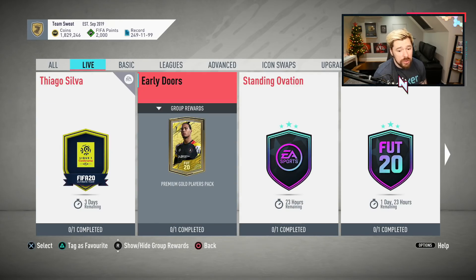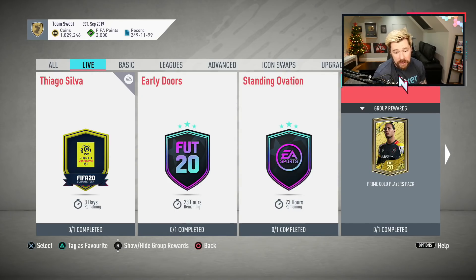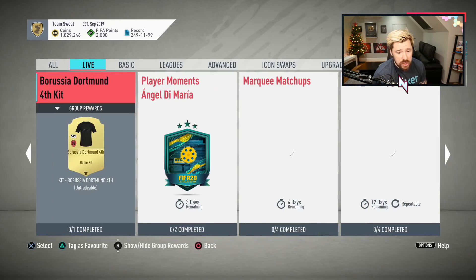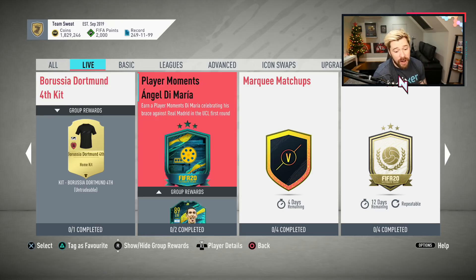So we've got Early Doors, which was obviously there yesterday, and Standing Ovation, which was there yesterday. Today we've got Over the Goal Line for a prime gold players pack — that's not too bad. Borussia Dortmund fourth kit. That's actually a nice kit. I like the plain black or plain white kits, and it's got an interesting stripe across the front as well. And then, as expected, a moments Angel Di Maria.